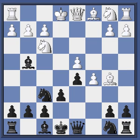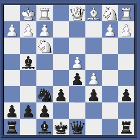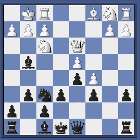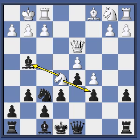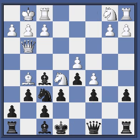E6, bishop to B5 check. I block with my knight at C6, he castles, A6, attacking the bishop, he exchanges, I take with my b-pawn, queen to D3, and G6. I'm going to put my bishop at G7 with the idea that it can later put pressure on the D4 pawn, which is the base of White's pawn chain. White plays knight to E5, attacking my bishop and my undefended C-pawn. I play bishop to F5, attacking his queen, and he plays queen to G3. I play queen to C8, defending my C6 pawn.